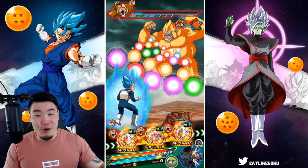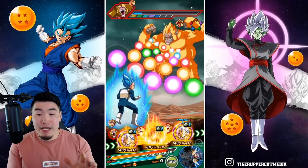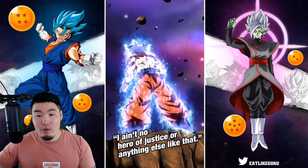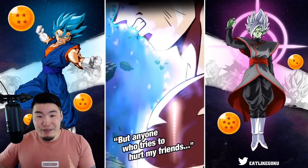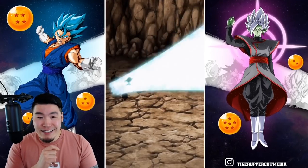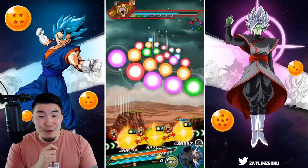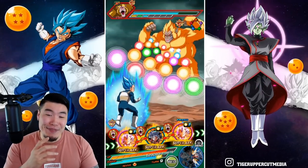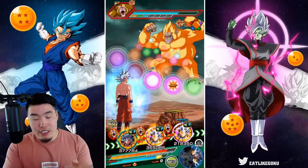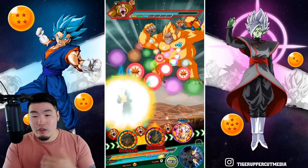This is where Goku is going to shine — I'm going to pop the active skill here, this is where he'll be the most effective. If we wait until Full Power Super Saiyan 4 he's not really going to do much damage, but here we've got the type advantage. Let's see how much damage we can do. That's amazing! I'm going to save the Vegeta active skills for the last phase where we have type advantage over Full Power Super Saiyan 4 Goku.